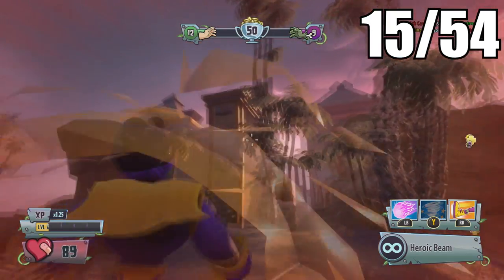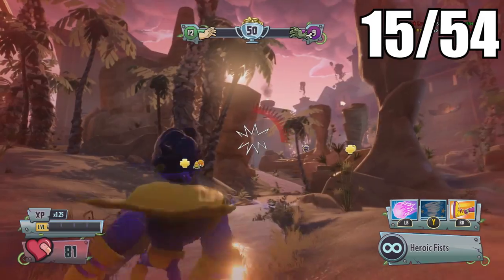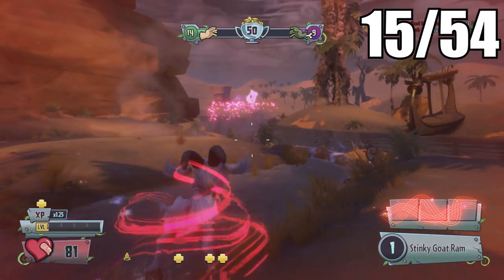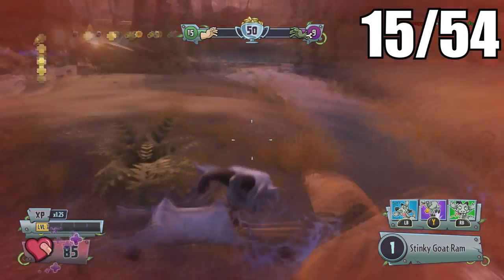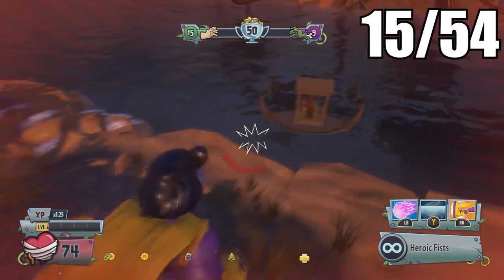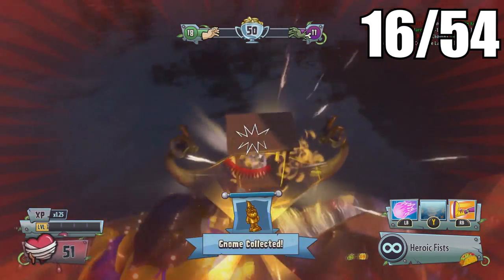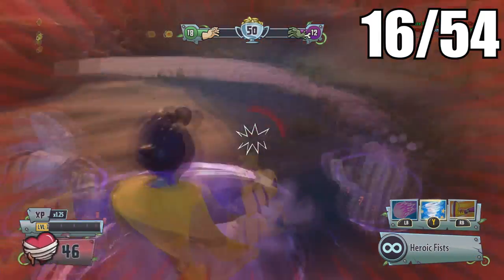For the next one, go back to where the plants spawn at the beginning. Back here where the water stream is, you can find a button you can press on top of the building — it's pretty hidden. When you activate this button it will send a gnome your way. Those are the two gnomes in this map.